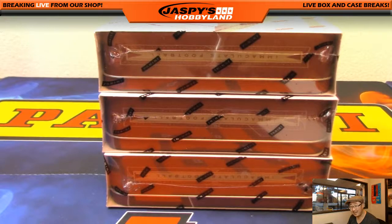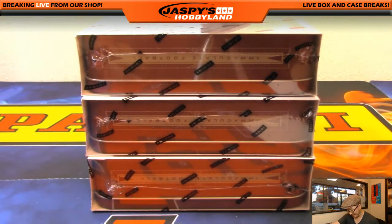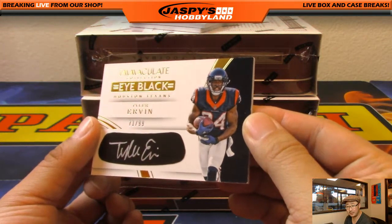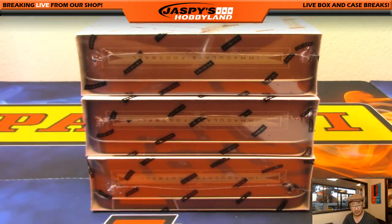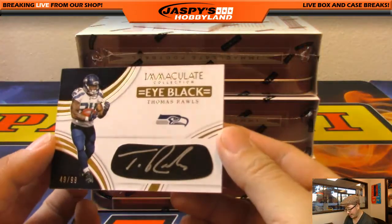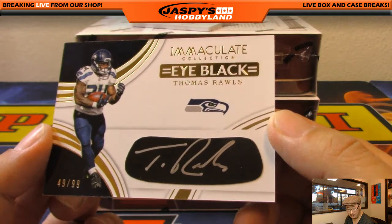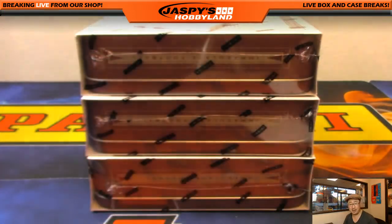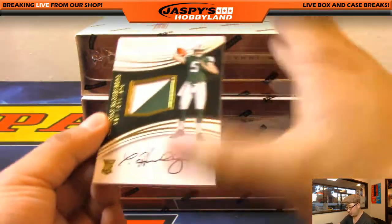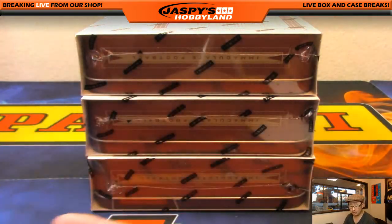We'll save the cleats card — give you a preview, you can see the cleats sticking out, how awesome is that. Two eye black autos — Tyler Irvin 71 out of 99, another one for the Texans, Kev California. Nice, 49 out of 99 Thomas Rawls for the Seahawks — eye black auto, Seahawks — that will be Dano with the Hawks. And two-color patch autograph 10 out of 99, Christian Hackenberg for the Jets — that will go to Ryan Emerson.